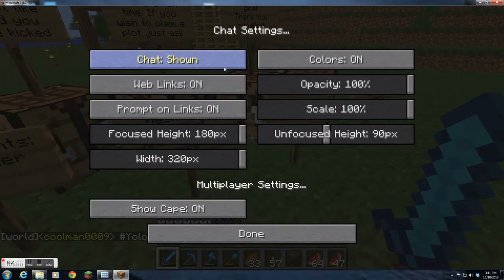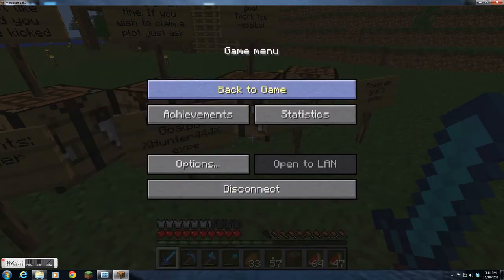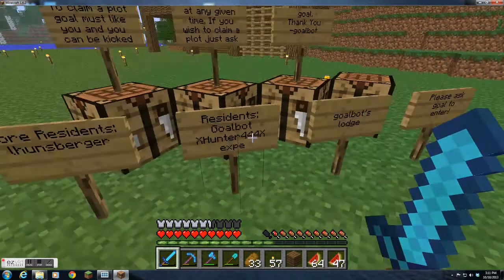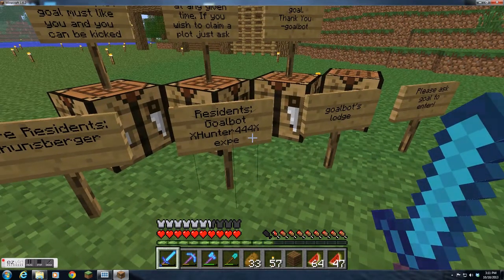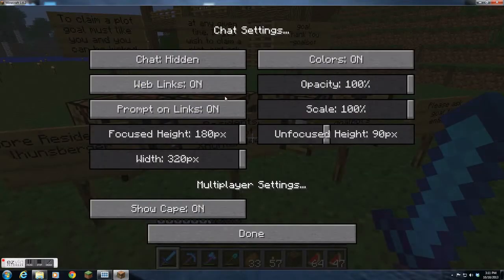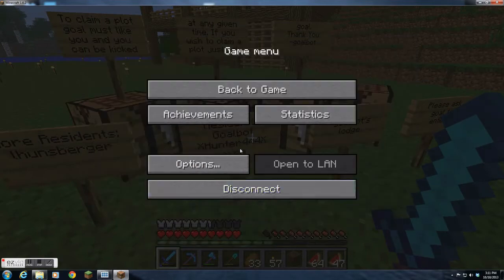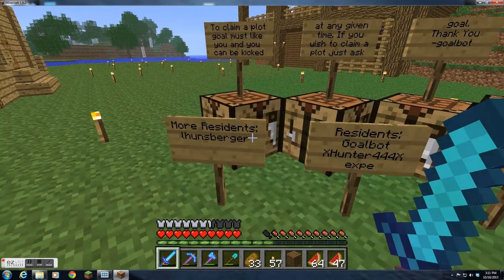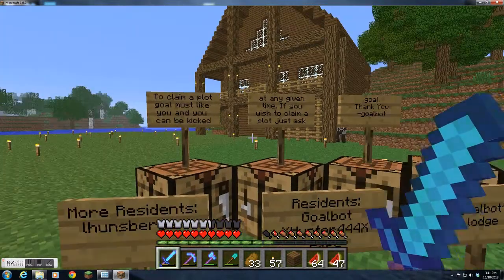Okay, I'm just going to exit the chat. So, Goldback blog — please ask Golda to enter. Residents: there are me, xhunter444x, which is in the chat now. You can see he is in there too. Elhun's burger and xp.